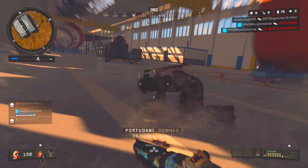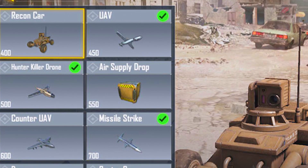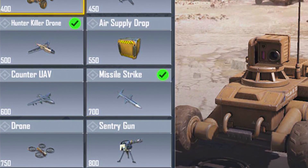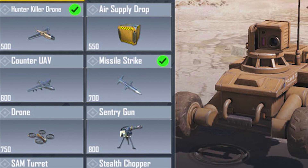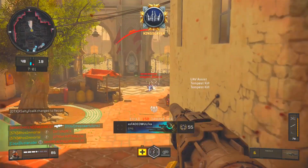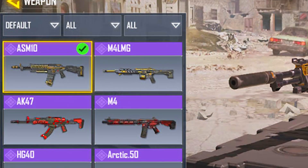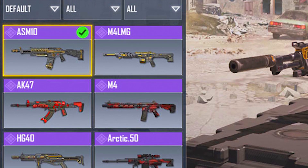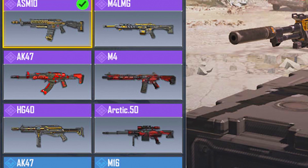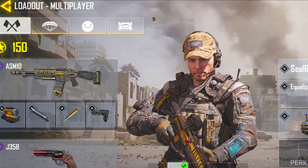We also see a handful of new scorestreaks that'll be available in the game, including the Recon Car, the UAV, the Hunter Killer Drone, the Air Supply Drop, the Counter-UAV, the Missile Strike, the Drone, the Sentry Gun, the Sam Turret, the VTOL, and the Stealth Chopper — and that is a whole lot more than just a few. We also see a handful of new weapons, including the ASM-10, the M4 LMG, the AK-47, the M4, the HG-40, and the Arctic 50, alongside our Create a Class or Create a Loadout screen for multiplayer.